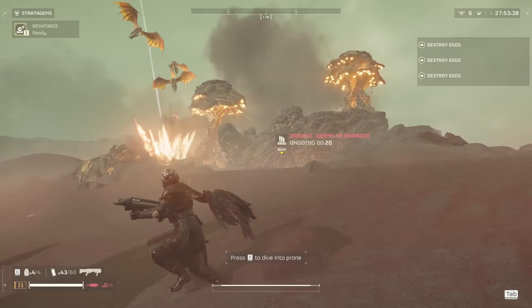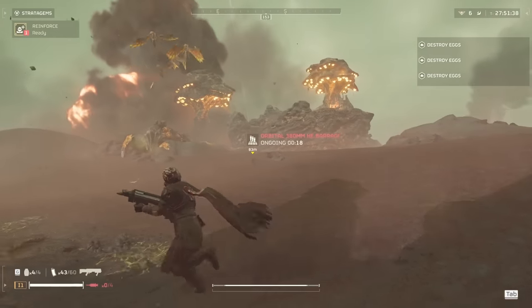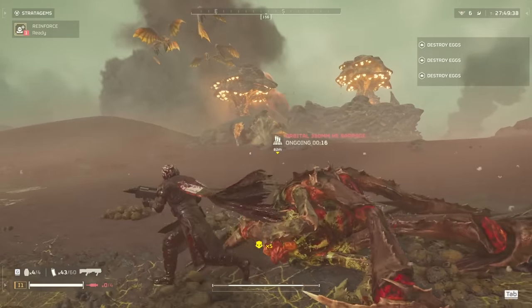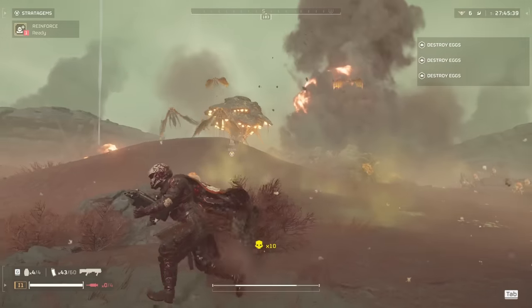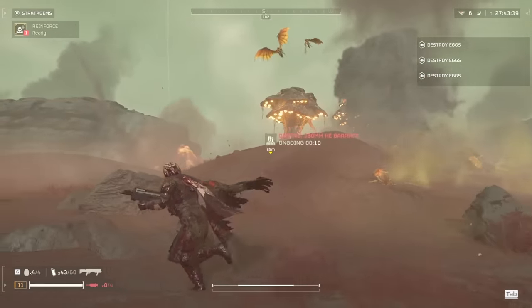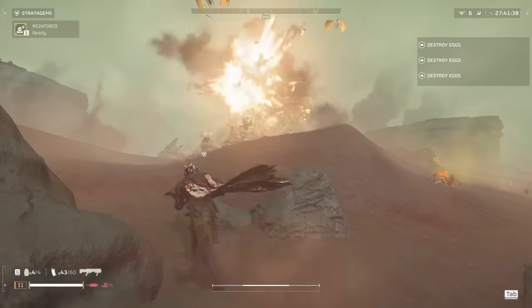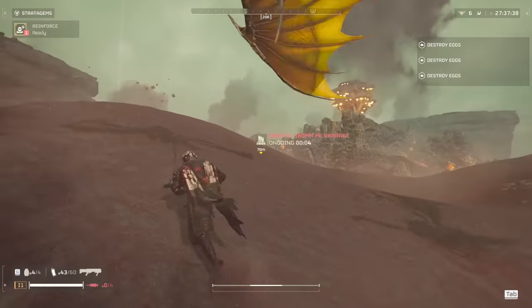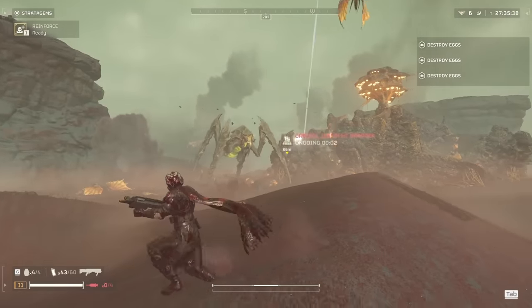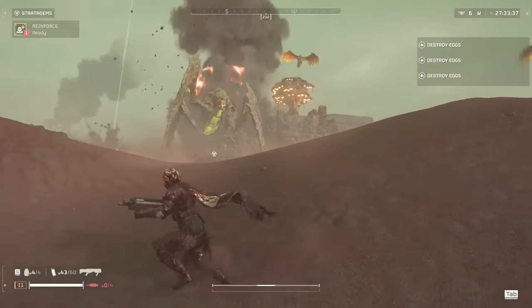The orbital 380mm HE barrage is a more practical option in my opinion. If you throw this in the center of where the nests are, it has a pretty good chance of destroying all of the nests over the entire barrage. They do seem to need a direct hit to actually destroy the nests, so there's some RNG involved. Rocket pods and the 500kg can take out the nests too, but you'll need one of these for each of the nests.